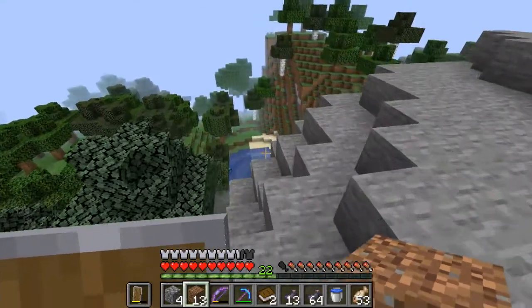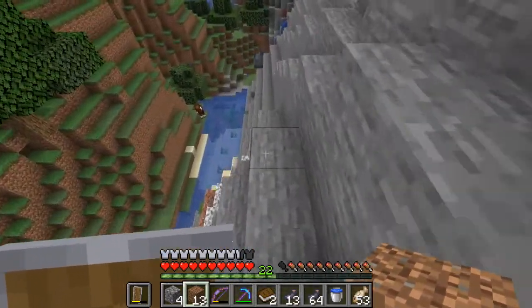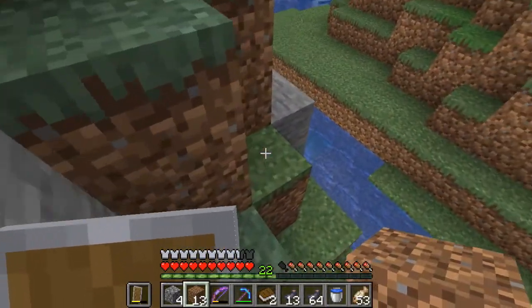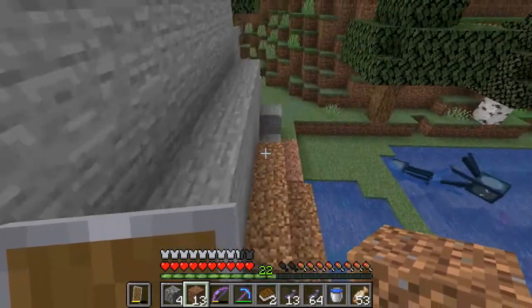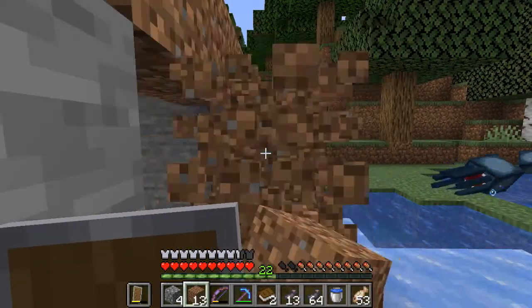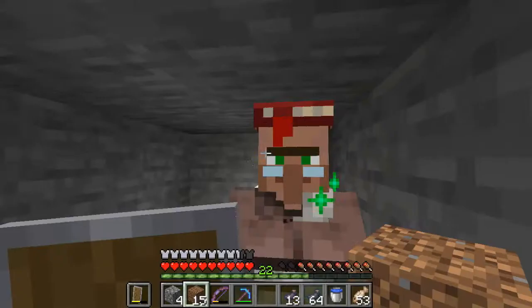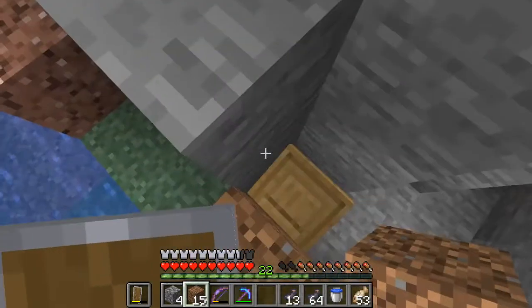Seeing as we already have the mending for my helmet, now I suppose we can put it on the silk-touch pickaxe, and maybe my turtle helmet? No — of course. We need a sword. A sword is what we need next. That is what that will go on. I would like a couple of mending books, please. Bam. And bam. We got ourselves a mending villager, my friends, and he is so useful.